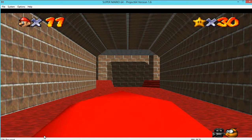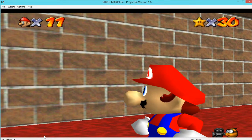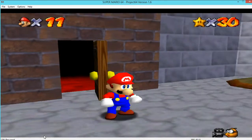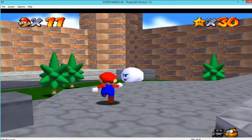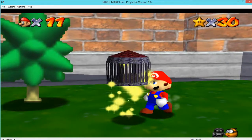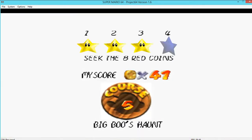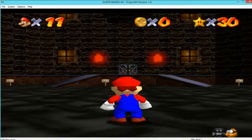Welcome back folks to Let's Play Super Mario 64. We last left off doing Big Boo's Haunt - the booze courtyard or booze mansion, I don't know what it's called - but we have a bit more to do in there. Our Big Boo's Haunt, so let's go see if we can get all the coins.